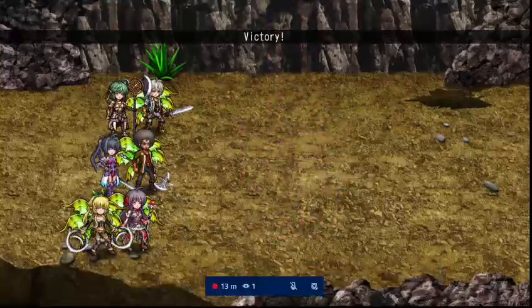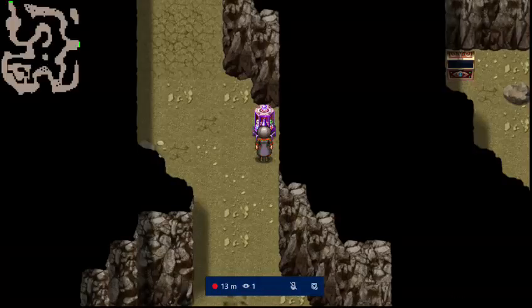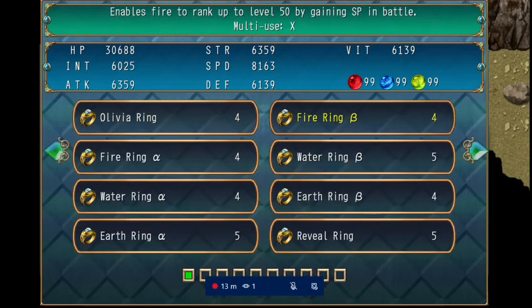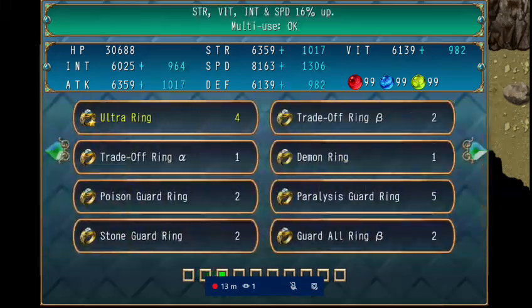I want to test whether the ultra ring's golden glow covers the wings or if the wings are still visible on top. So we're going to combine the ultra ring with the wing rings to see the combined effect.